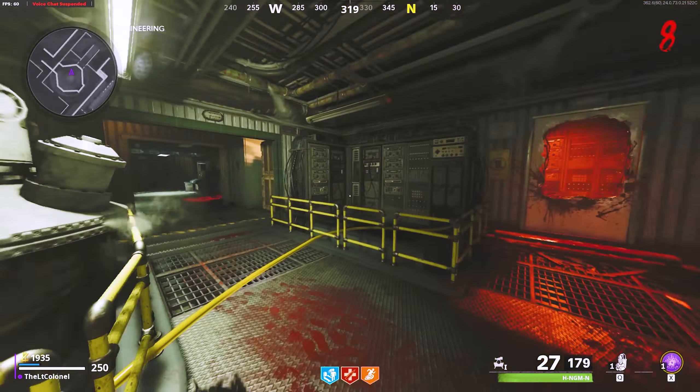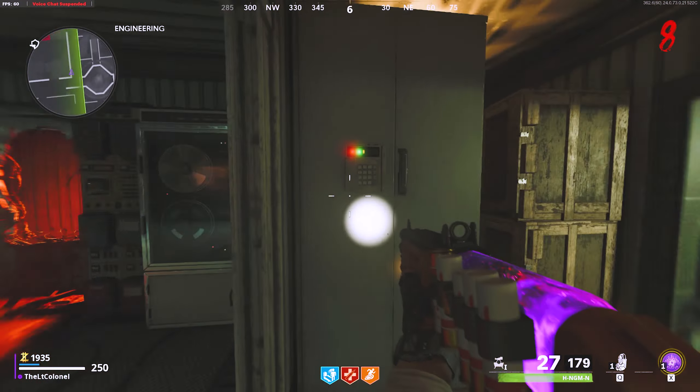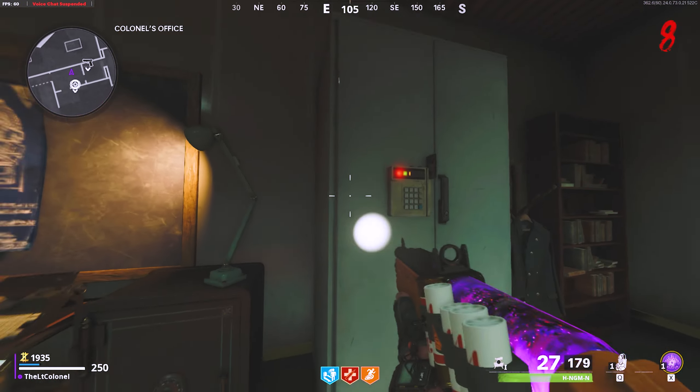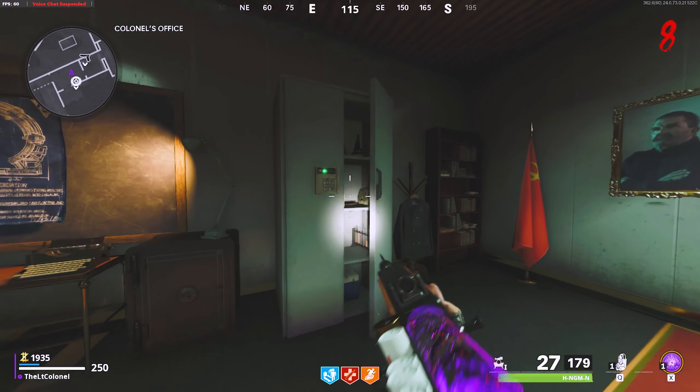The next locker will be located right here in engineering. Opening this locker will give you compound 36. And the final locker is located here in the Colonel's office. Opening this locker will give you compound P65.